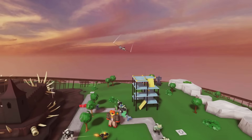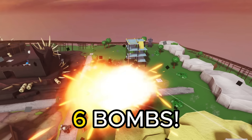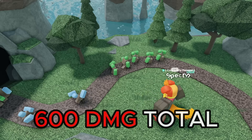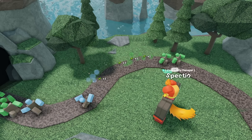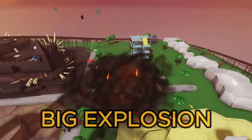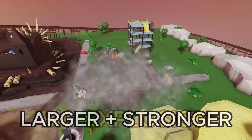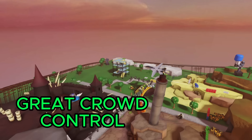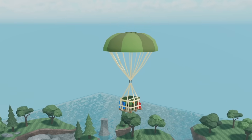Next up we have the airstrike. This ability calls in a fighter jet which drops 6 explosive bombs that deal 100 damage each, so in total it'll be dealing 600 damage. This is a lot stronger than something like the grenade and can actually be used in the late game. It also has a significantly bigger explosion so it'll be taking out larger and stronger crowds. I'm going to rank this power-up as a solid A tier — it's a great option against crowds but not nearly as good as the supply drop.